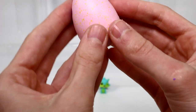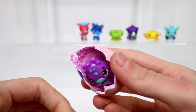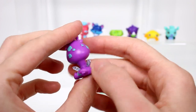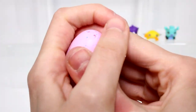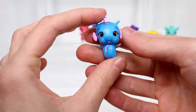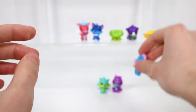Then we have a savannah egg - the yellow egg. I'm gonna crack that open. We got a little giraffe. I love the little giraffes, they were definitely my favorite from the first season. So we have Jirio and he is a common. And moving on we have a blue egg - this is actually an ocean egg. This is Seaspoon, the little seahorse - one of the cutest - and he is a common.